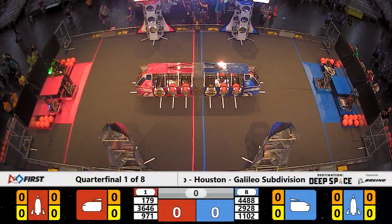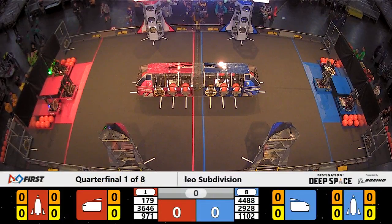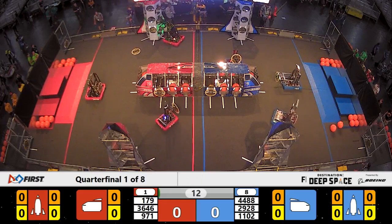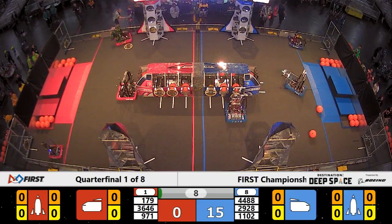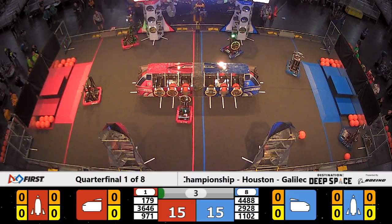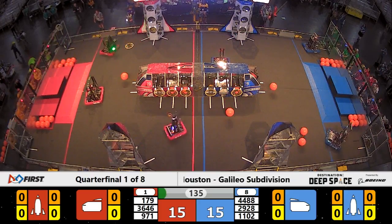Quarterfinal 1, Match 1. Basic storage between the lines — 3, 2, 1, go! Your very first quarterfinal match now underway here on the Galileo Field. Blue Alliance robots, your number 8 alliance, placing cargo and hatches on the cargo ship. Sandstorm period now coming to a close.